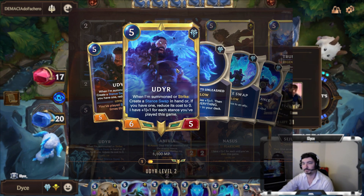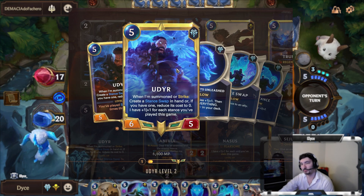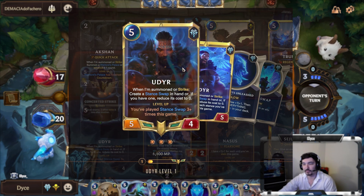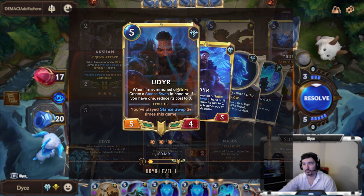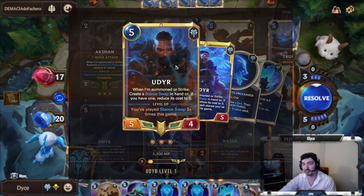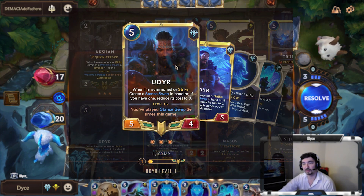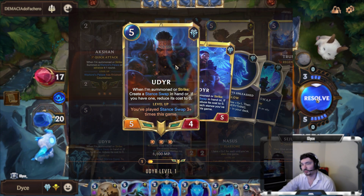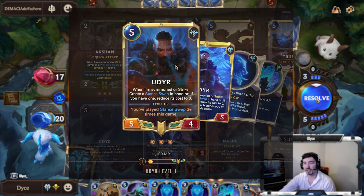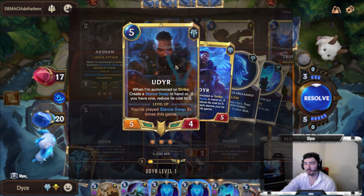At minimum you're usually going to be like an eight-seven with overwhelm and regen, and then once you level up you get three extra from the stances, so you end up being like an eleven-ten overwhelm regen unit by default just after playing three stances. Usually if you played the Bear Stance you'd be at 13 attack, and you can play them fairly easily because there are other ways to get these stance swaps in hand. As soon as you play Udyr a lot of the time you can already immediately play a zero-cost one.